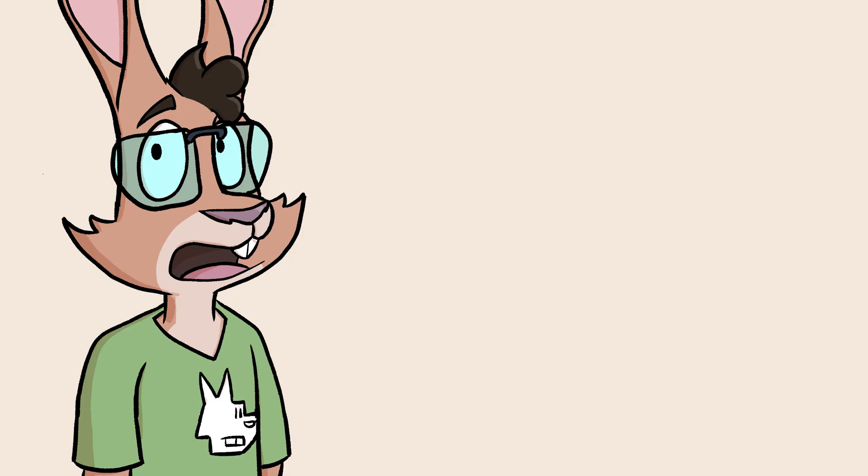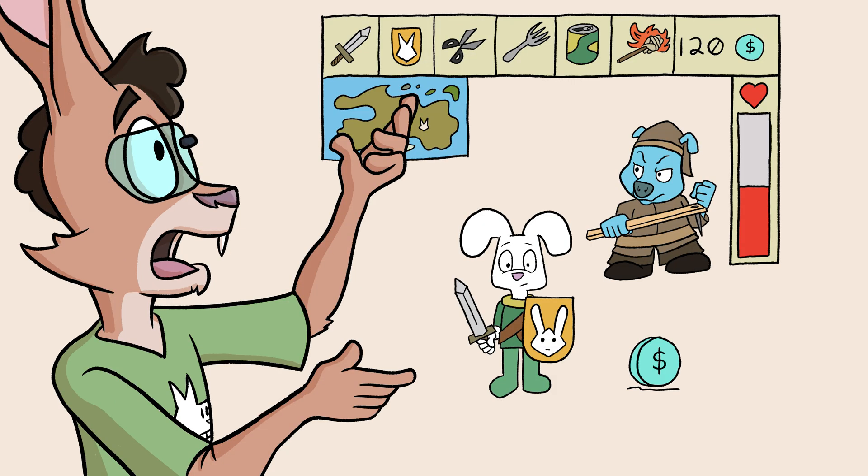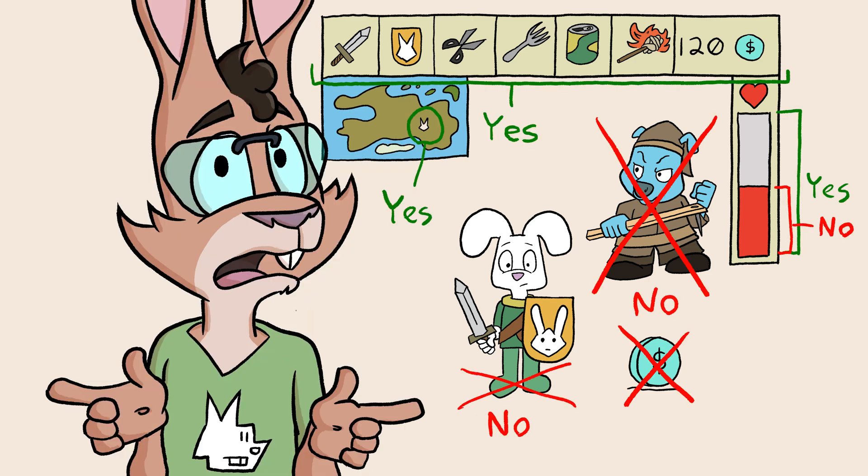The problem comes down to state — the results of everything that's happened in the game from the moment you started it. Most games have a lot of state. In an action RPG, for example, the state would contain things like your position on the screen, the enemy's locations, the items you have, your health level, and so on. All of this state is important while you're playing the game, but how much of it do you really need when you want to come back to the game? And, more importantly, where do you keep it?